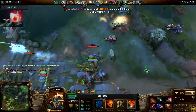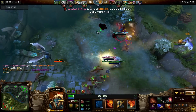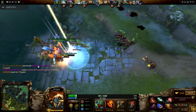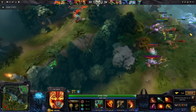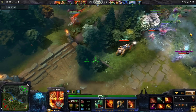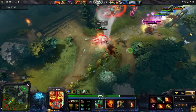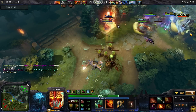I generally round out my item build by getting something that benefits the team. I get BKB or AC to tank more for the team, or Silver Edge or Heaven's Halberd to play as the anti-carry against the enemy team. Since this is a spell-based Huskar build, BKB will be a major problem in the mid-game. I generally aim for the supports in these cases and take them out of the fight immediately, and then go back to the carries once their BKB is down.